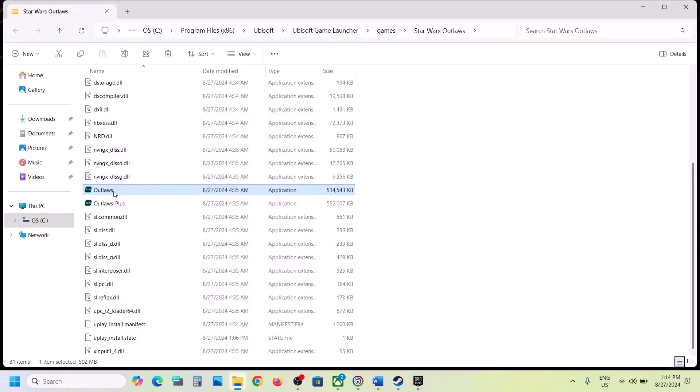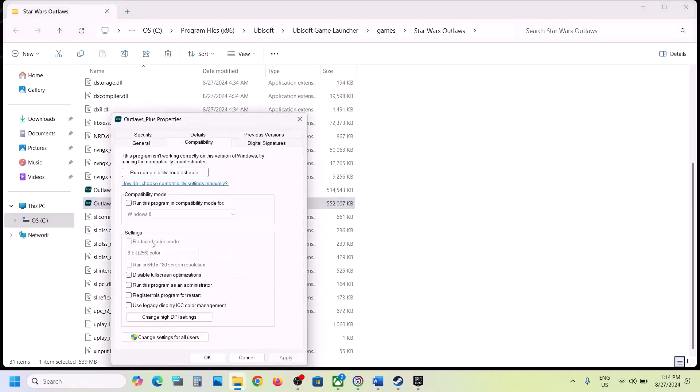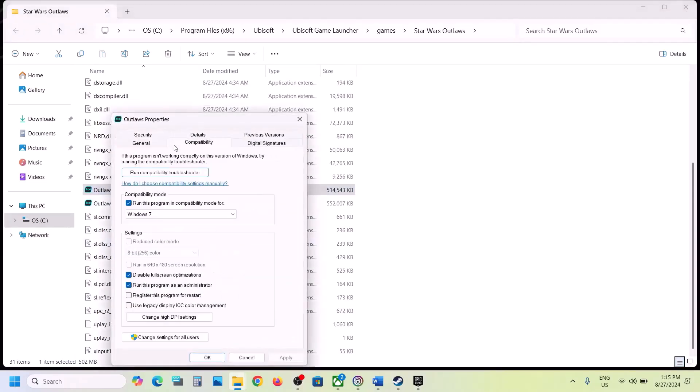If still not working, do the same thing with the second EXE file. Right-click, select Properties, go to the Compatibility tab, and put a check on 'Run this program as an administrator.' Hit Apply, click OK. If that doesn't work, try Windows 8, then Windows 7, then enable 'Disable full screen optimization' — hit Apply and click OK after each step, launching the game each time to check.